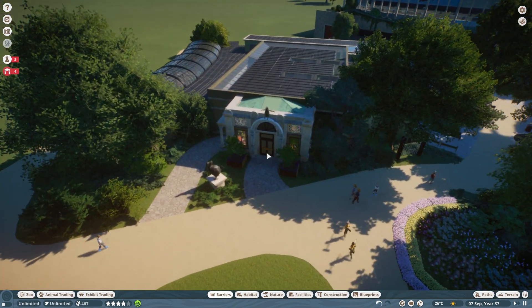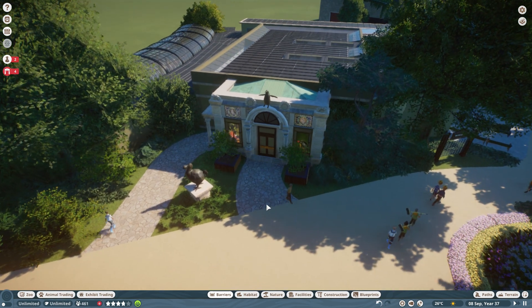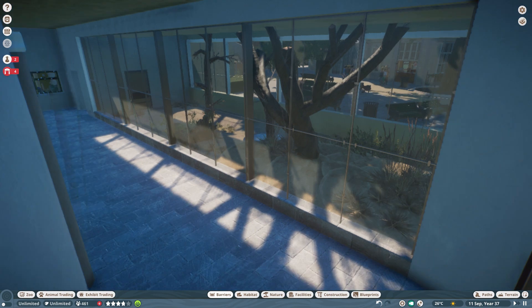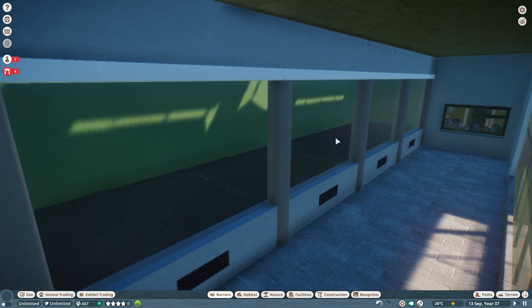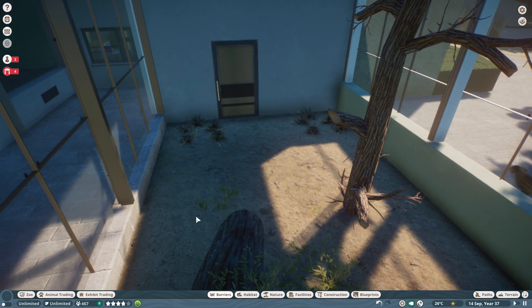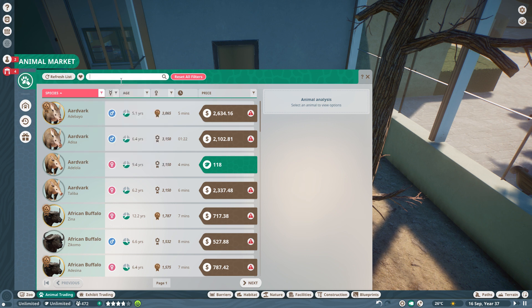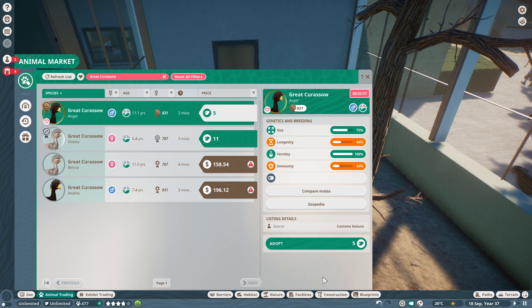So yeah, the American Flamingo and the red forest duiker. But in today's episode we will be adding some birds, because there's been a lot of bird mods on Nexus Mods lately — and by lately I mean like the last couple of months, because I've been out for a while. We will be adding two. The first one that I'll add is the Great Curassow.